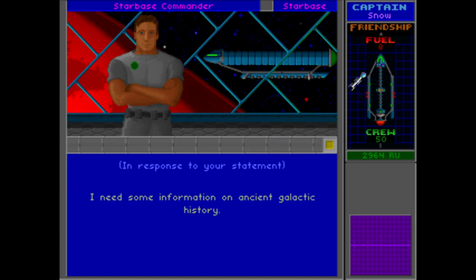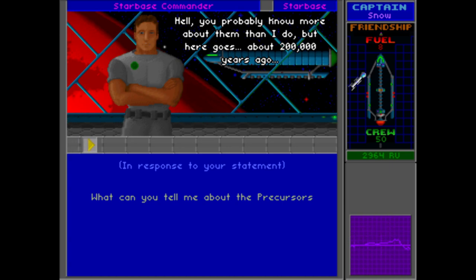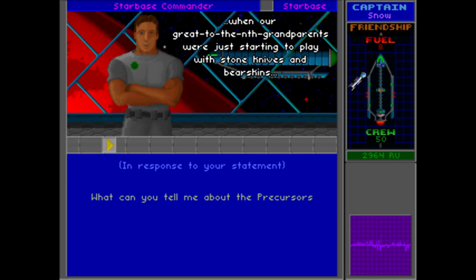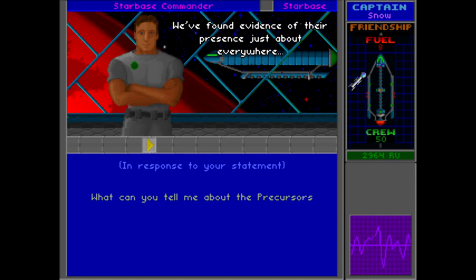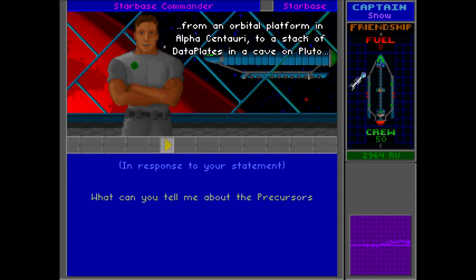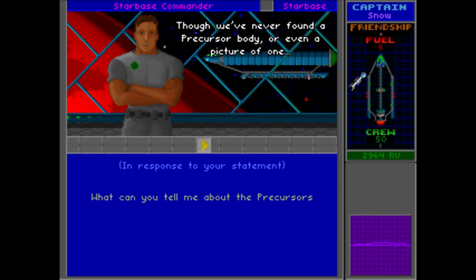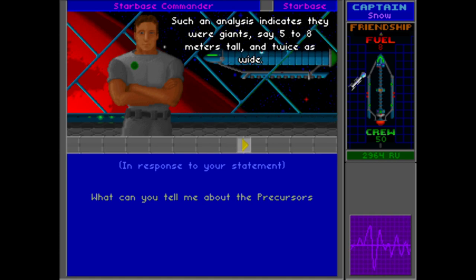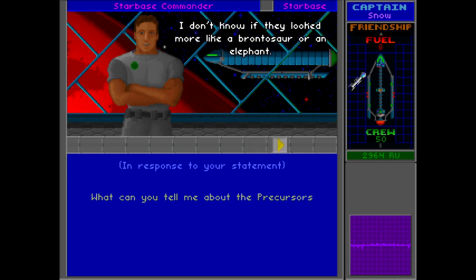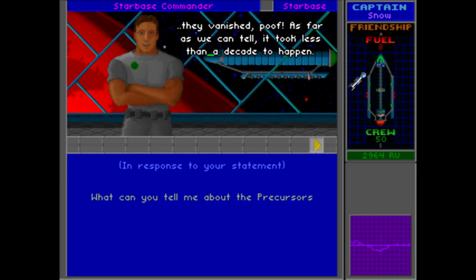Ancient galactic history is the last thing we've got. About 200,000 years ago, when our great-to-the-nth grandparents were just starting to play with stone knives and bearskins, a starfaring species suddenly appeared on the galactic scene and spread like wildfire. We found evidence of their presence just about everywhere — from an orbital platform on Alpha Centauri, to a stack of data plates in a cave on Pluto, to some nameless widget found in a voodoo shop in New Orleans. We never found a precursor body or even a picture of one. An analysis of their equipment indicates they were giant — say five to eight meters tall and twice as wide. About 3,000 years after the precursors made their dramatic appearance, they vanished. As far as we can tell, it took less than a decade to happen.